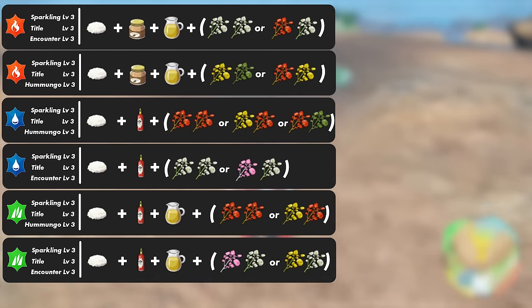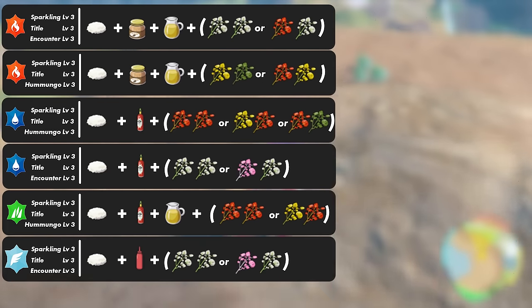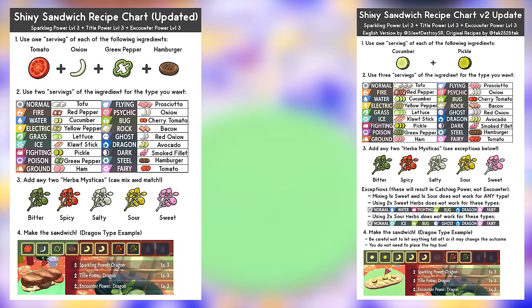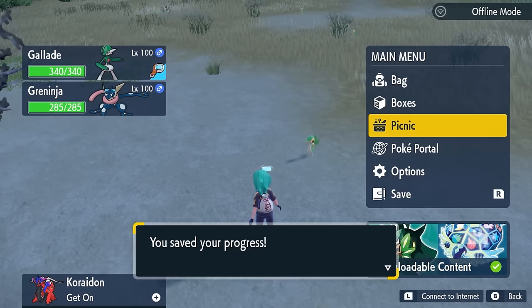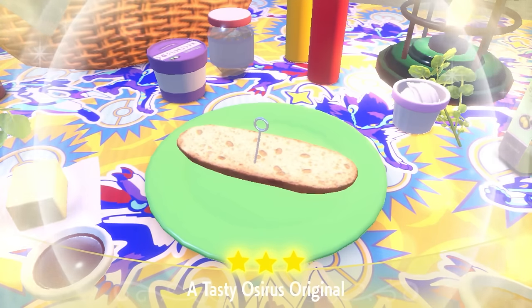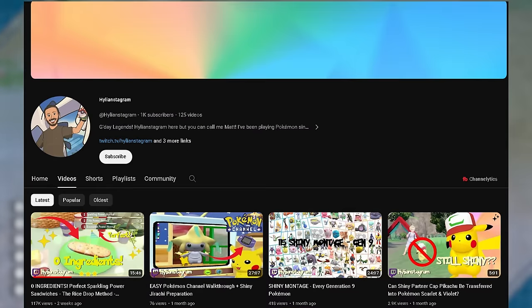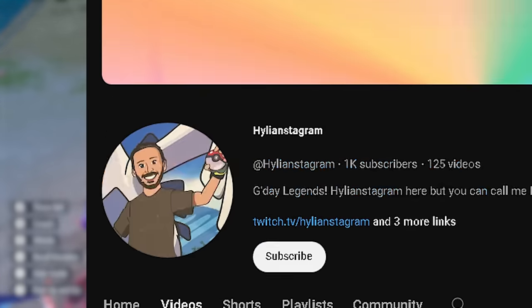These are the seven sandwich recipes we'll be using, and I'll reference the specific one as we cover each starter Pokemon. If you don't want to use these recipes, other examples will be linked in the description. Remember to always drop a save before setting up any sandwich power, in case you don't get the shiny in the allocated 30 minutes — you can restart your game and use the same recipe again without wasting resources. Big shout out to Hyli on Instagram for putting together a great video on the zero-ingredient sandwich recipes used in today's video.